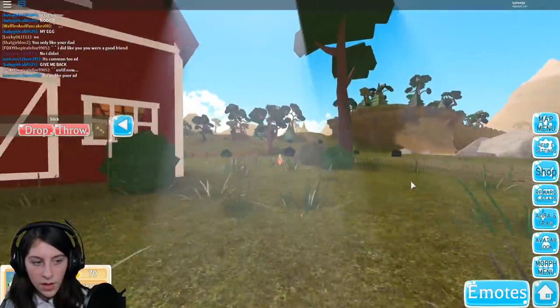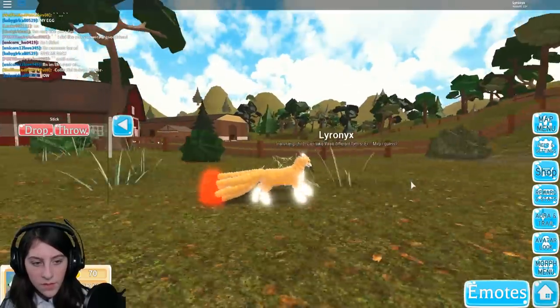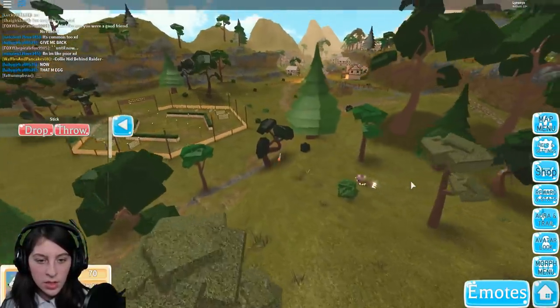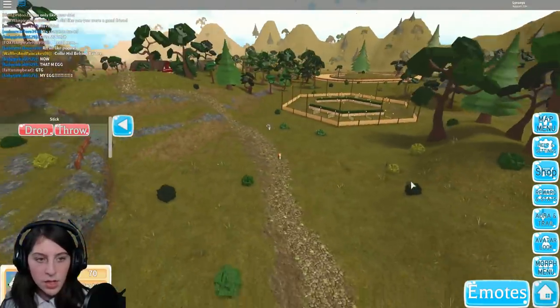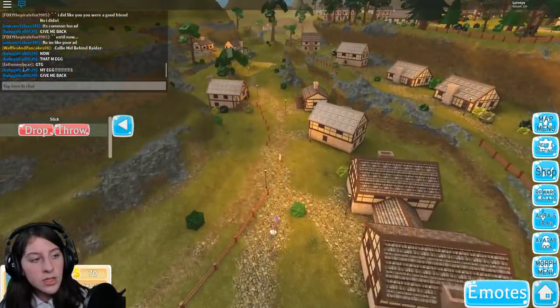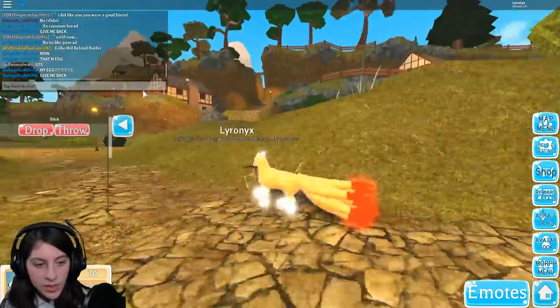Onwards! I honestly don't know where everybody is. There's a person over here - gotta go! I'm electrocuted and fast in your home. I love the feet when they're just straight up white, because it looks like you're wearing little boots. We gotta find more people - that is the quest, that is what we are searching for.